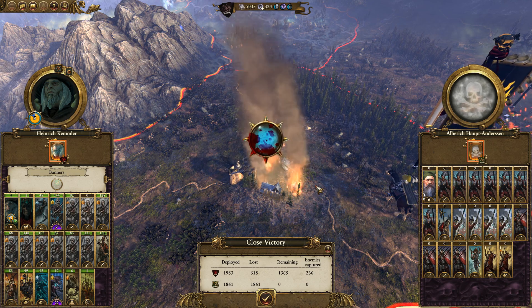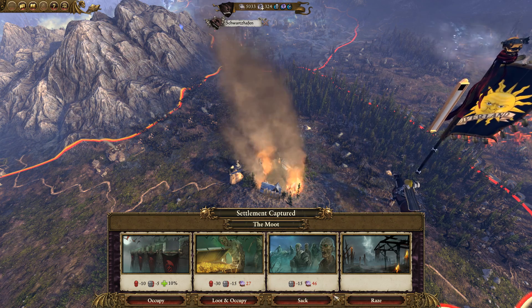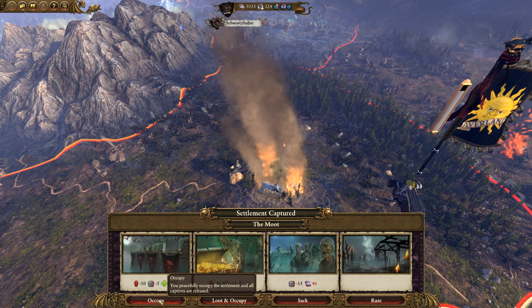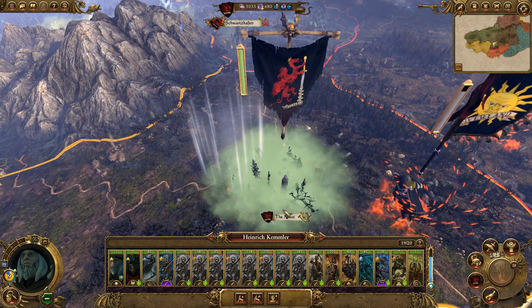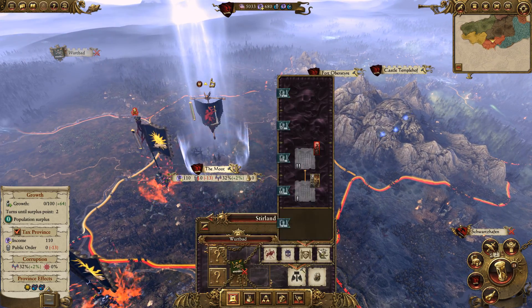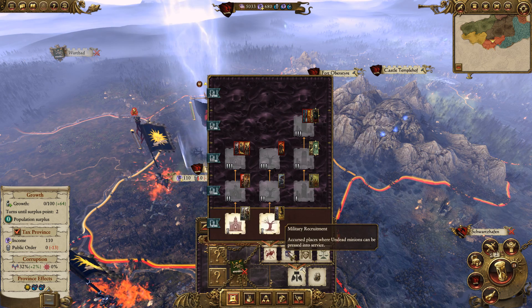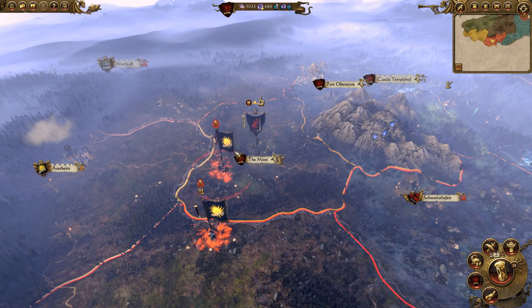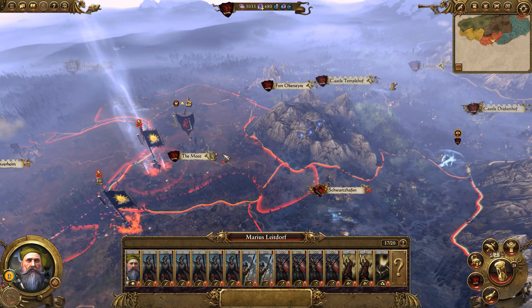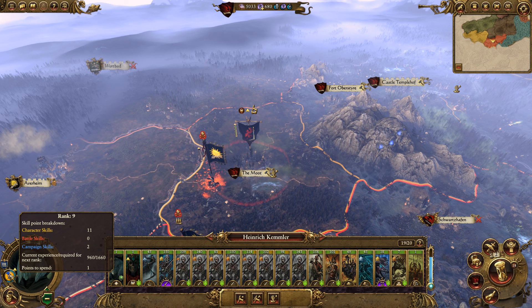We're going to occupy it - take over the Shire. There we go, we've got the Moot. I hate the Moot. I don't really care if it revolts to be honest. My main concern is Marius - I don't want him attacking Schwarzhafen. I think Schwarzhafen is probably okay against that army, maybe. I might have to go to war with Avalon just to stop them as well.